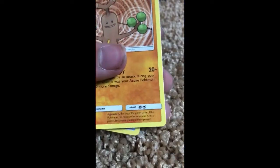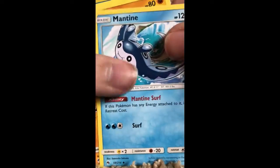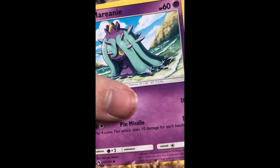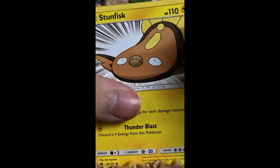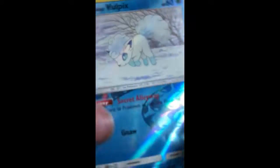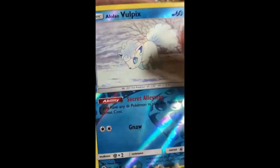So we got a Fire Energy. Fire Energy. Swadloon. Choice Element. Mantine. Stufful — is that like made out of Legos? No, I think it's Stitch. That looks awesome. Wimple. Merini. Yamask. Stunfisk. Alolan Wobbuffet — Alolan Wobbuffet actually looks sick. Like this is our holo, right? Or our rare.